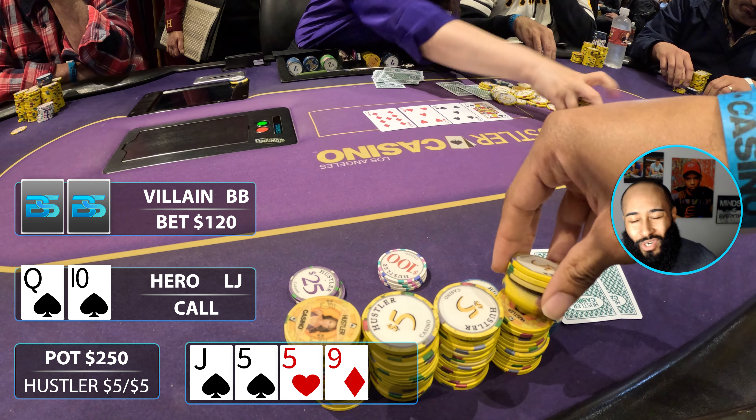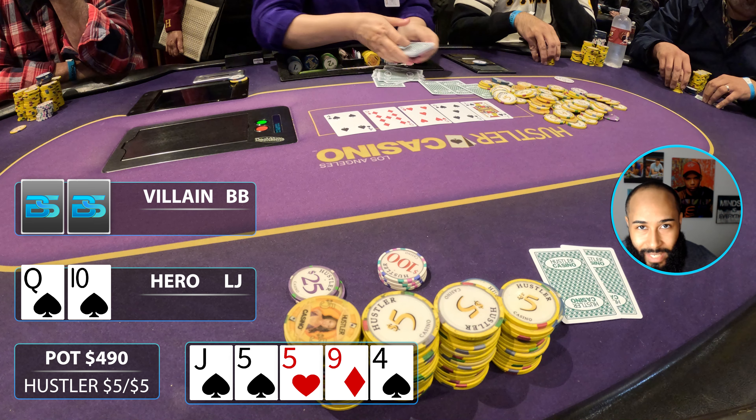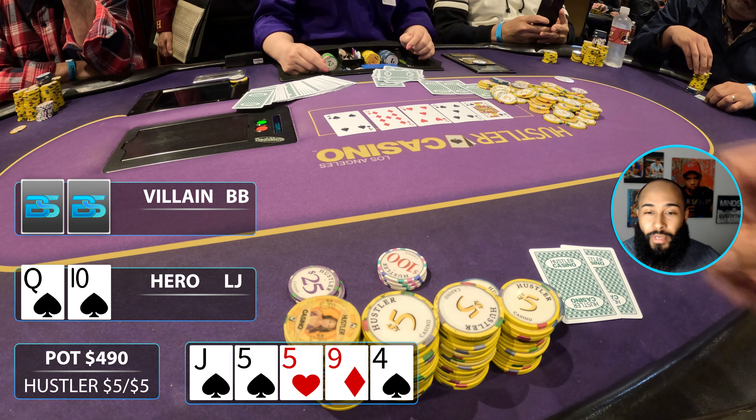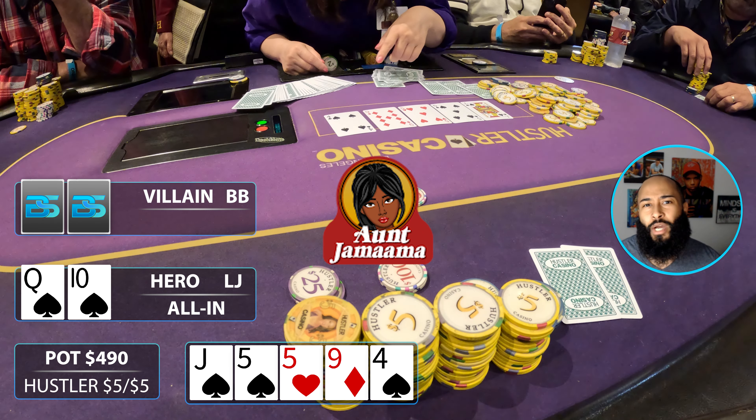We go to the river and a beautiful card comes — the four of spades. That's exactly what I wanted. Pretty much any spade was good, or an eight or a king would have completed the straight. Just beautiful. My opponent takes a couple of seconds and checks.